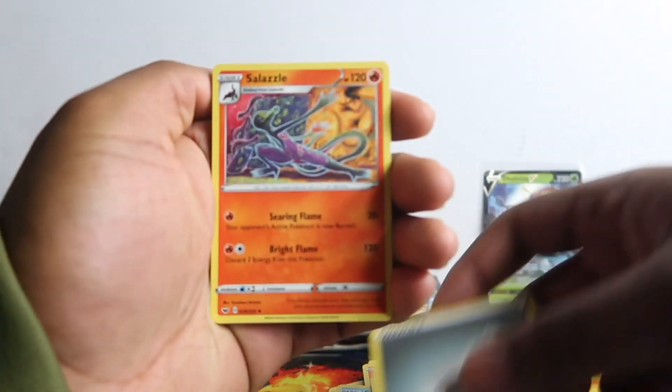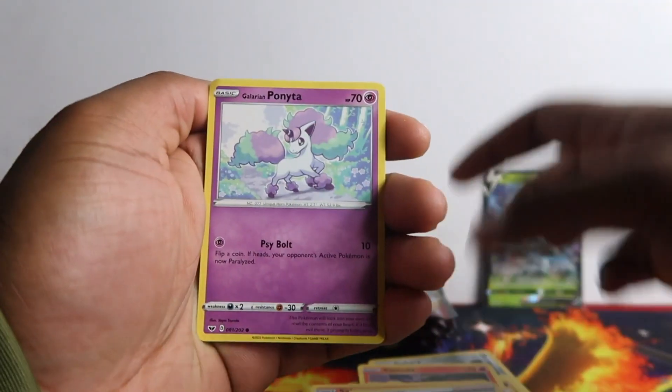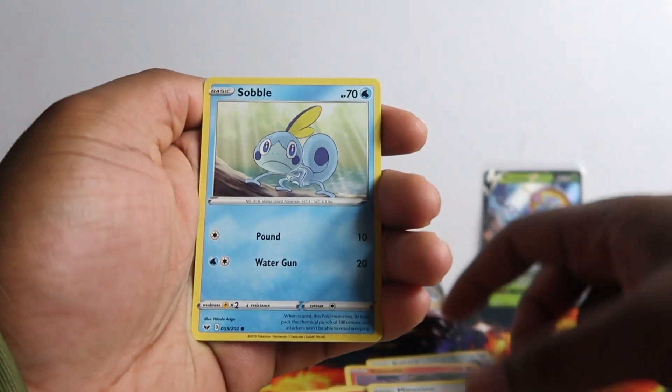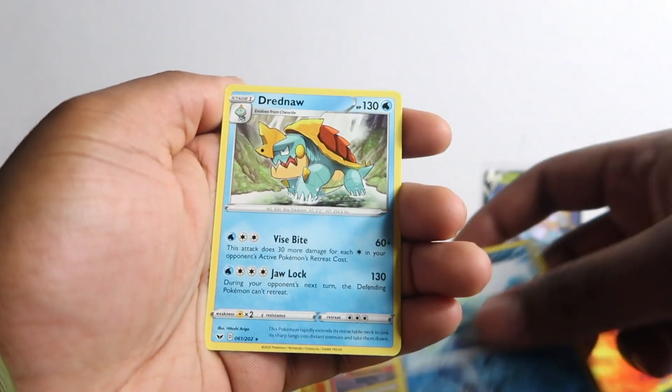Nice sweet and short opening. Salazzle, Doge trio, Ponyta, Chinchino, Sobble, Blipbug, Bowtoy, Drizzile, and Dreadnaw regular rare.